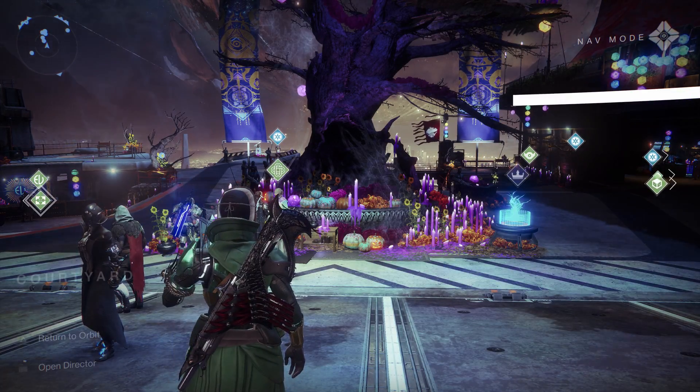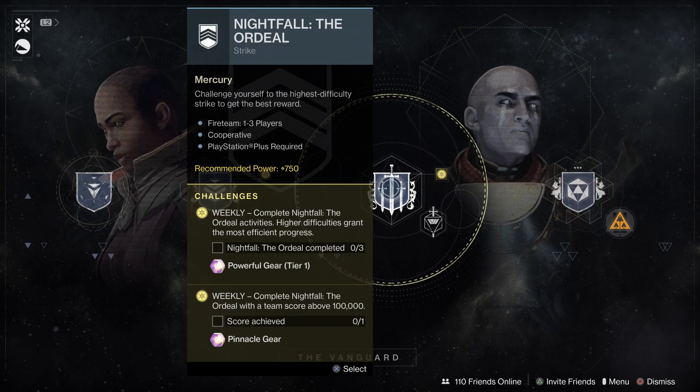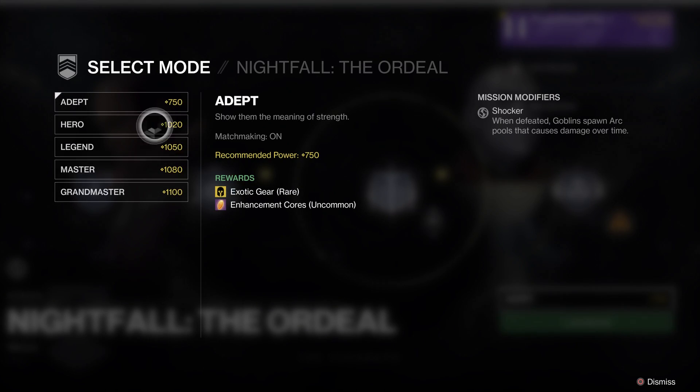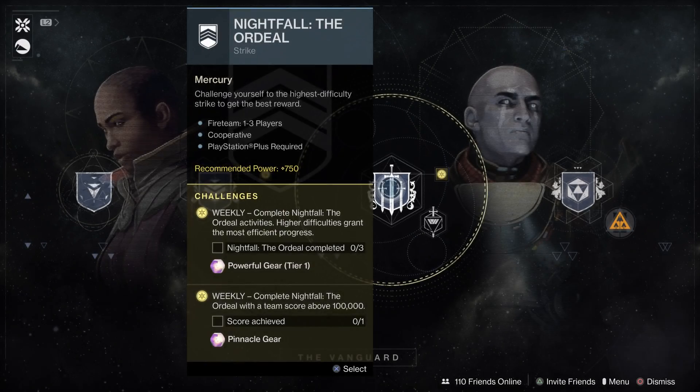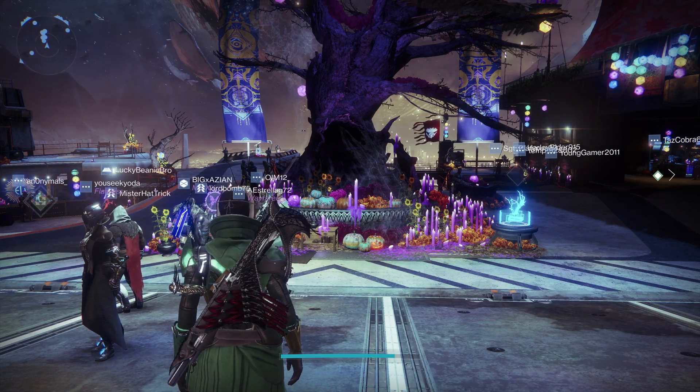For this first week of Festival, the best way — even if not the absolute fastest — is doing the Nightfall of the Ordeal. I'd recommend doing either the 750 for a leisurely run, or ideally the 1020. It's still matchmade so solo players can jump in. You have a chance at exotic gear, enhancement cores, and enhancement prisms. Right now this first week of Festival, the Nightfall of the Ordeal gives you double drops, so you'll get a lot of loot. Even if you don't get a cipher decoder every run, you'll get other loot to offset that. It's the best bet for maximizing utility this week.